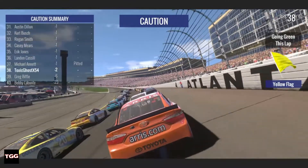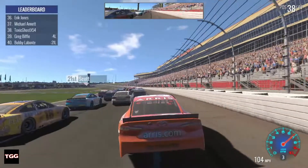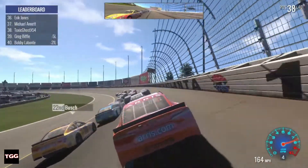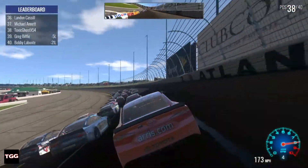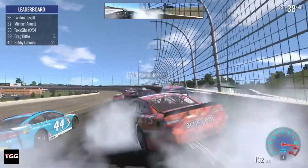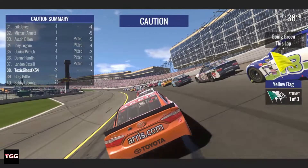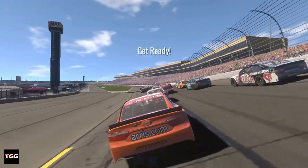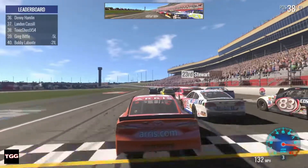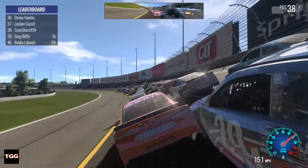How come I don't get a wave around? I guess other people didn't pit. I need my laps back — not making up any ground without getting my laps back. We're not going to pit again, we're just going to skip it. Still two laps down. It doesn't even look like the amount of cars one lap down is getting shorter. Does lucky dog or wave around even exist in this game?